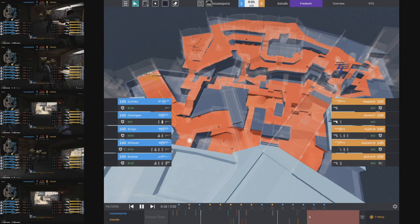In this video we're going to break down some mid-round calling from Astralis in their match against Moussports on Overpass. I have a few rounds I want to break down, but before that I want to explain the CT side standard setup, because understanding it is going to make you a much more effective T-side caller. The standard setup is basically the setup that doesn't involve any gambles, and it's the best way to effectively guard both bombsites at the same time.